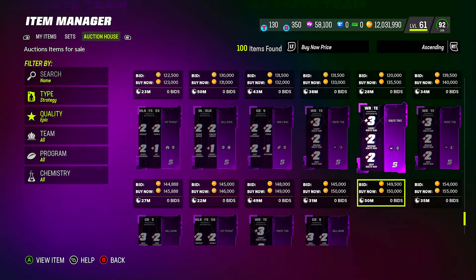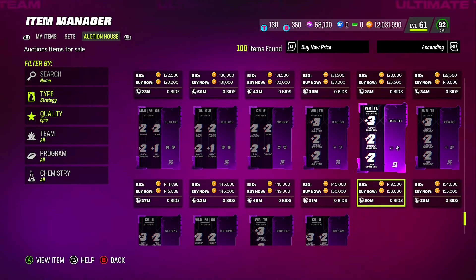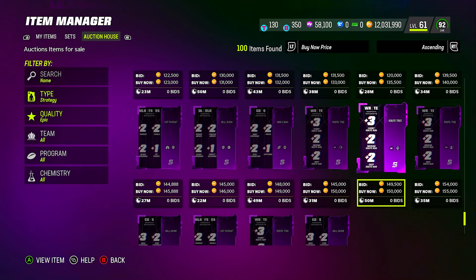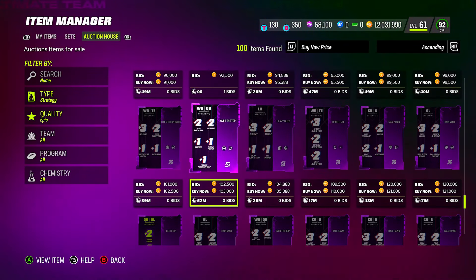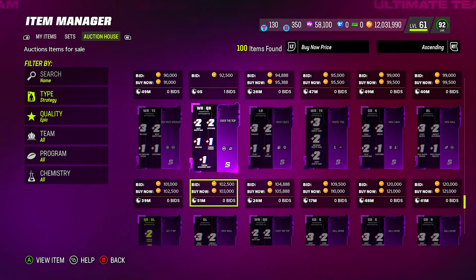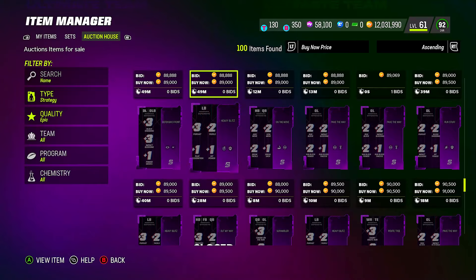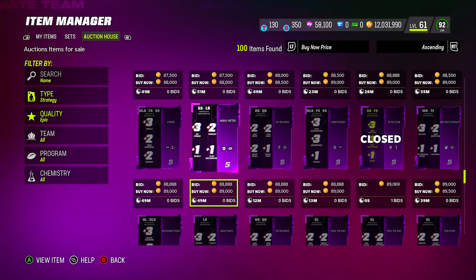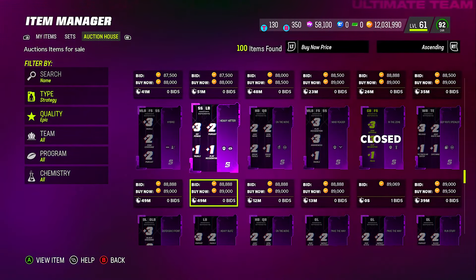To summarize: the best strategy cards are legendary 'In the Zone' and 'Let It Rip.' Second best are the epic versions of those same cards. If you don't care about your QB, O-line, or DBs, you can look for d-line or other position-specific cards. To get them free, be patient — complete daily objectives, stack the cards, and complete the sets. Or snipe them from the auction house when prices drop. Thanks for watching — drop a like and subscribe for more!